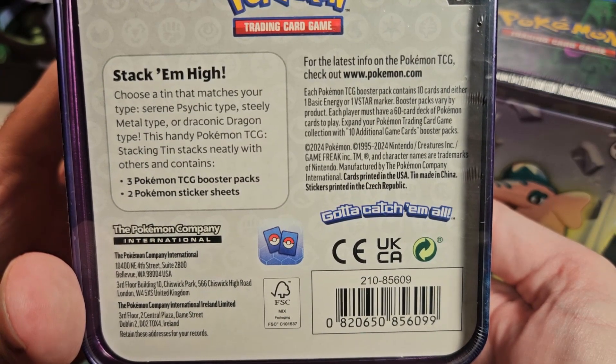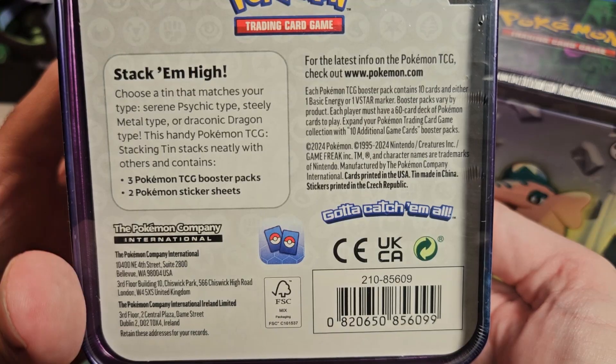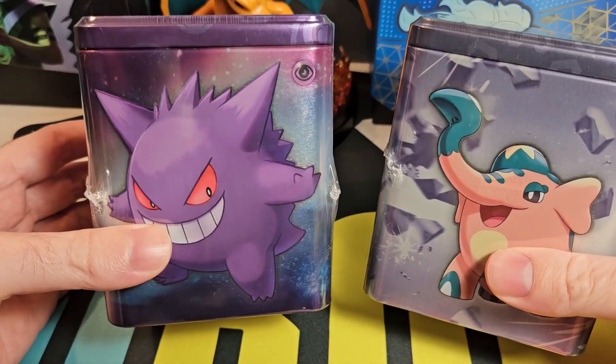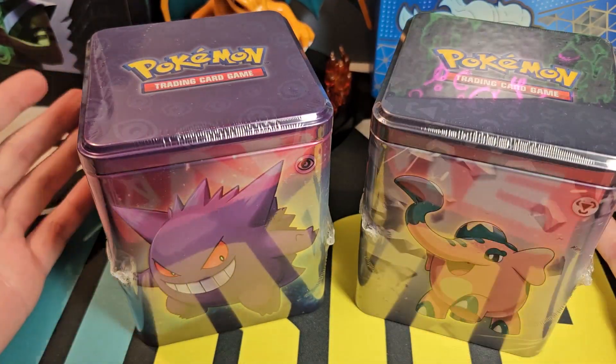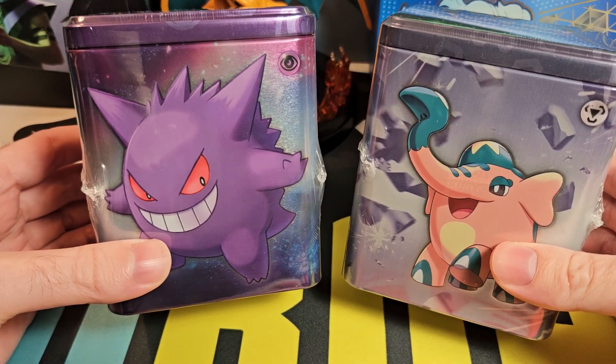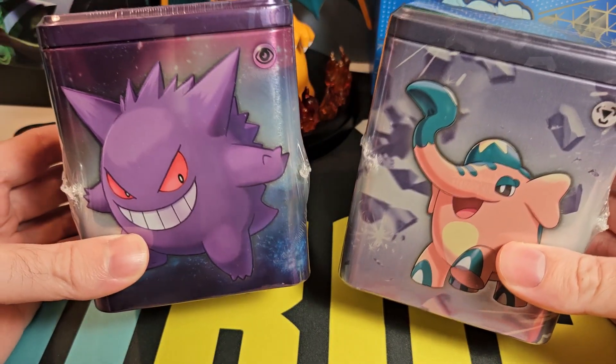This handy Pokemon TCG stacking tin stacks neatly with others and contains three booster packs and two sticker sheets. That's one more than the mini tins at least. So that's a 3v3 battle, but I will add another couple of packs in as well to make up the numbers. So let's crack into these and get going.